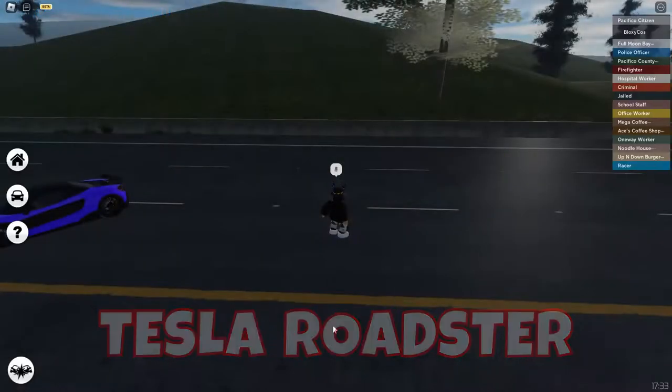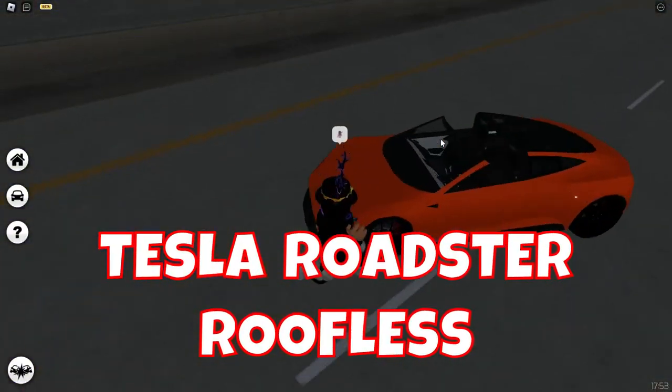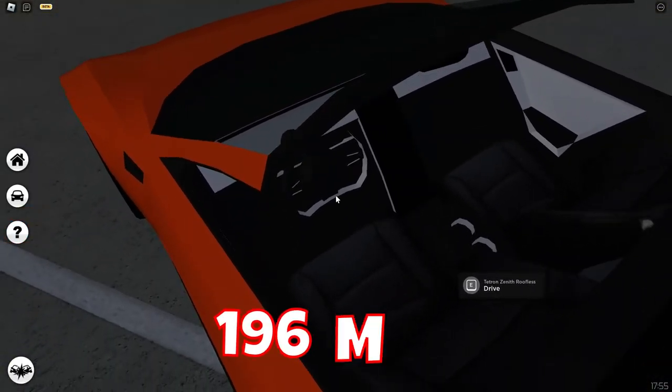Then we got a Tesla Roadster, and the top speed is 196 miles per hour — the roofless one. It has an interior and everything, and it goes 196 as well.